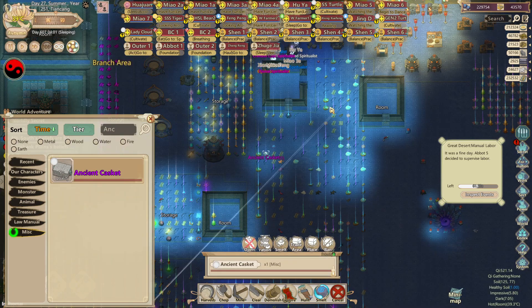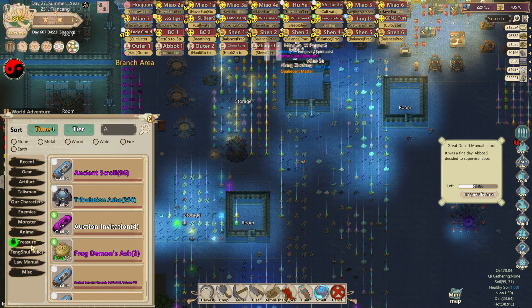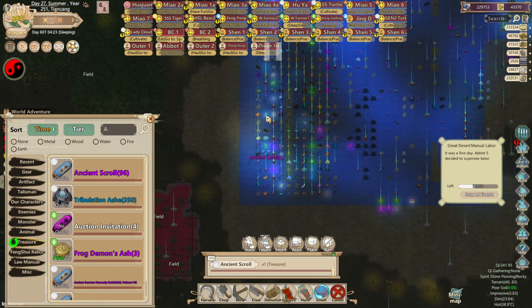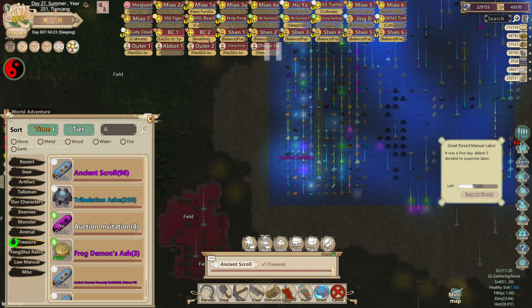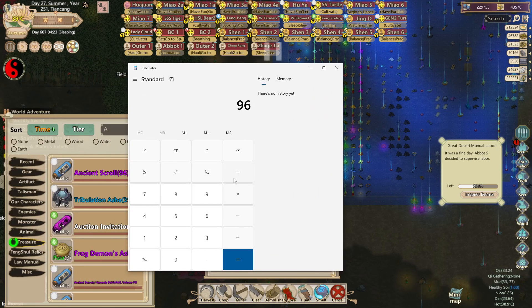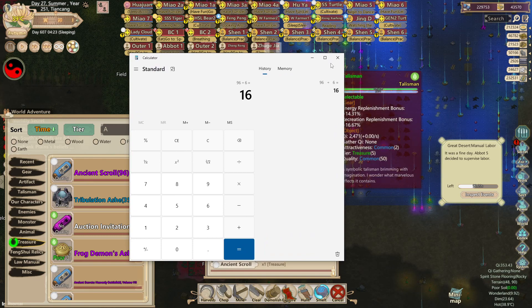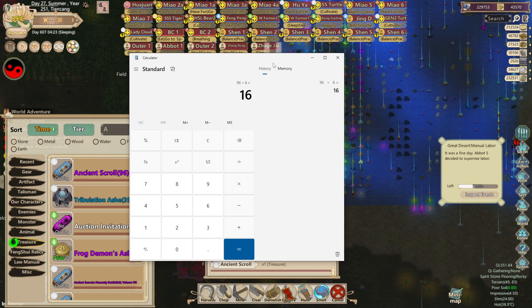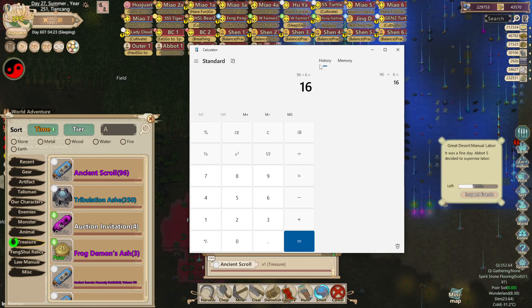Let me open up this casket too because caskets have a chance — I got Illuminated Dark Steel or Feng Shui Relic. Right now I have 96 ancient scrolls and 6 Shandau disciples. So 96 divided by 6 is about 16 ancient scrolls per Shandau disciple. I actually need like 19, so I'm not sure how this is going to go. I do know that I need 8 ancient scrolls just to create all of the buildings — well, actually more than 8 since there are some regular ones I don't have access to either.